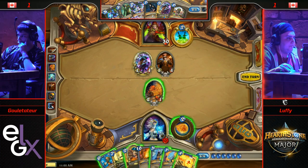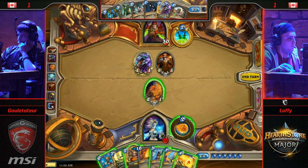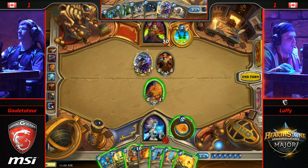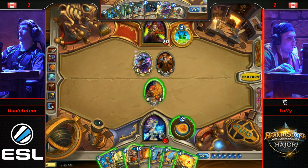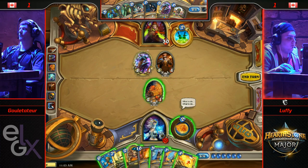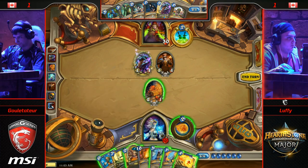Tomb Pillager is scary — every time that minion attacks me, I'm like, do you kill it? This is bad. I really don't want him to have a coin, but I really don't want to take five. Can't just keep eating those shots over and over again. He does have a little bit of a life total to play with still. This is a tough turn for him — none of his options look too appealing.